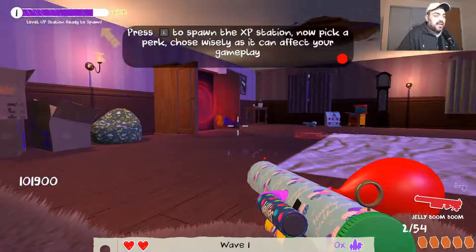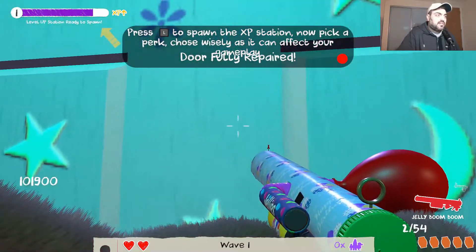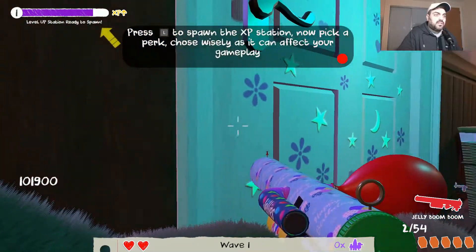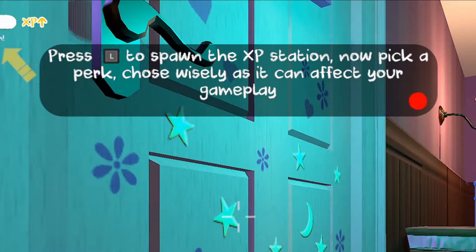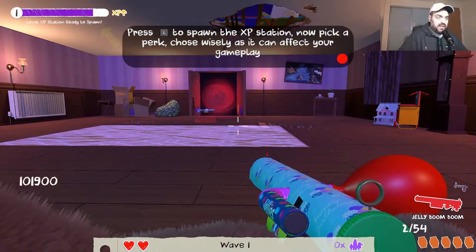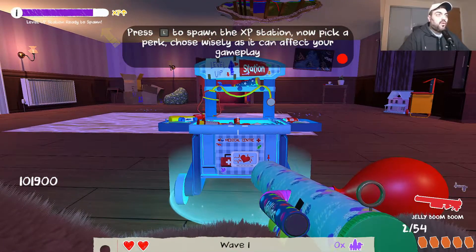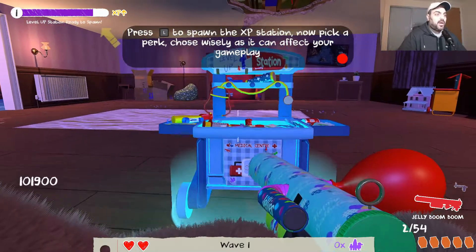Let's check Ellie's room. Door fully repaired - what do you mean? Press L to spawn the XP station. Now pick a perk - choose wisely as it can affect your gameplay. Press L - what happens if you press L? What do I do with this thing - pick a perk.